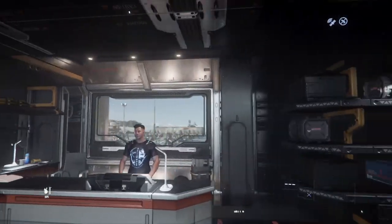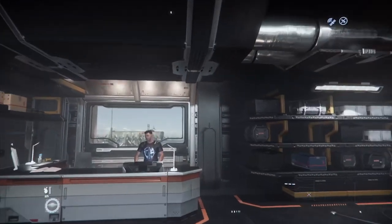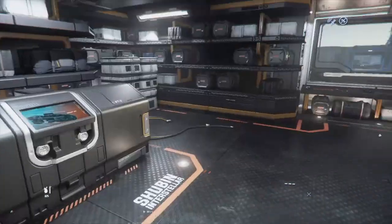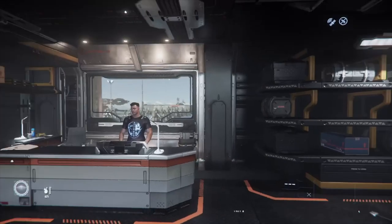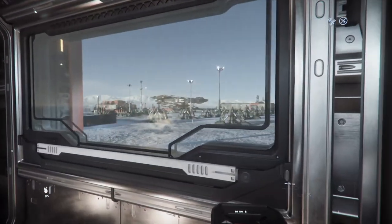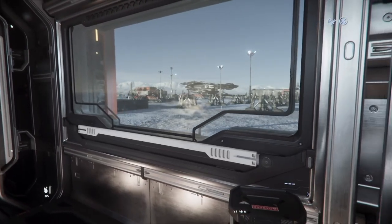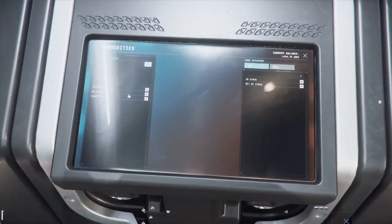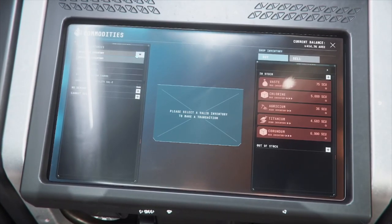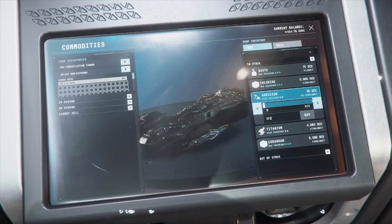I'm here on Shubin on Sal 2, Lyria. Find a pad, land on a pad, find the trade terminal building. Every landing site I know of on moon surfaces, and even most planetary stations, are going to have a trade terminal commodity shop. We're going to come here and select our ship. Here it's telling me what's available - I came here for Greasium.